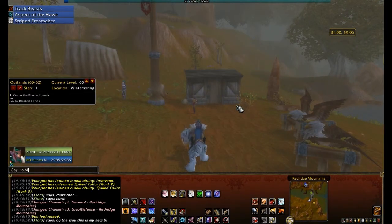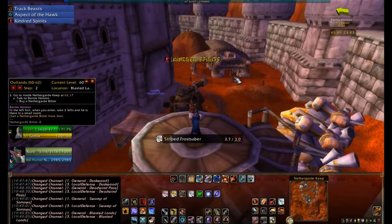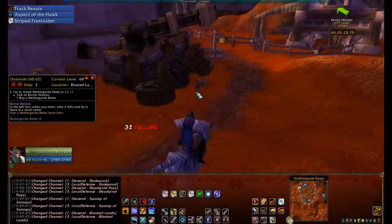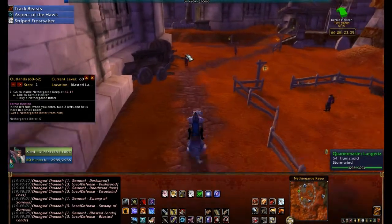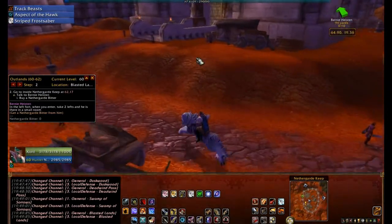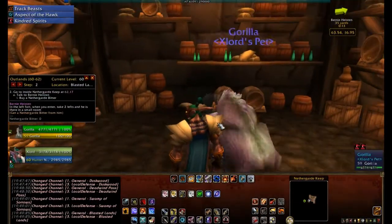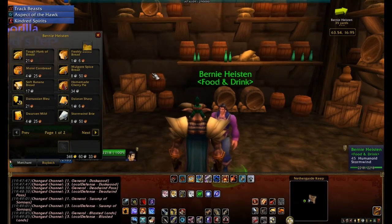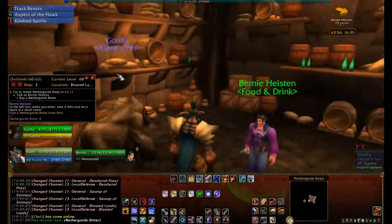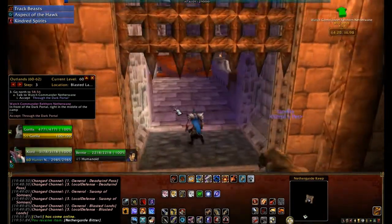At 60 I won't hit 61 for a while — I'm still trying to get my epic ground mount. Transitioning now to Netherguard Keep in the Blasted Lands. Going into the keep — as you can see my guide has changed automatically once I reached the right coordinates, with Cartographer and TomTom installed. I ended up getting a drink from the keep — Netherguard Keep Bitter — so I've got some booze in my bags and I'm heading down to the Dark Portal, the entrance to Outlands.